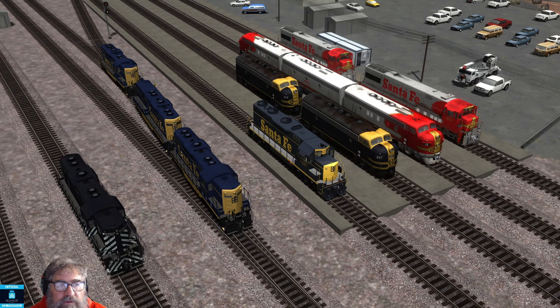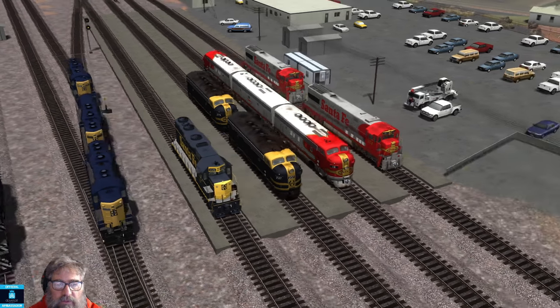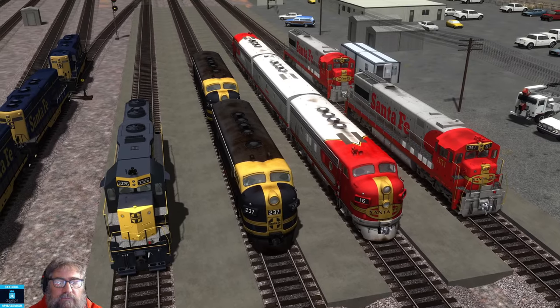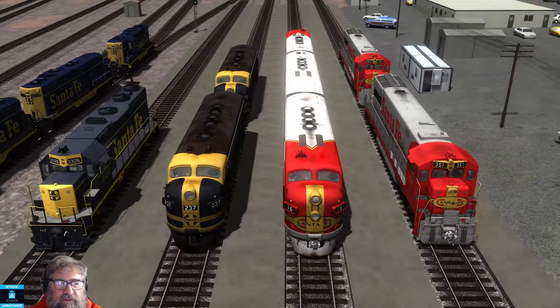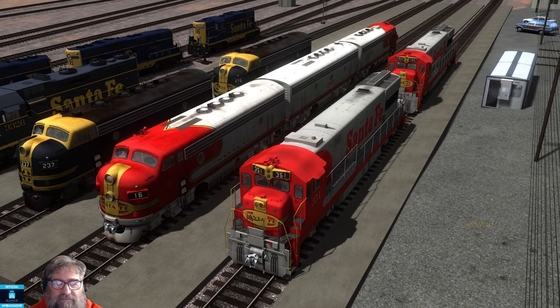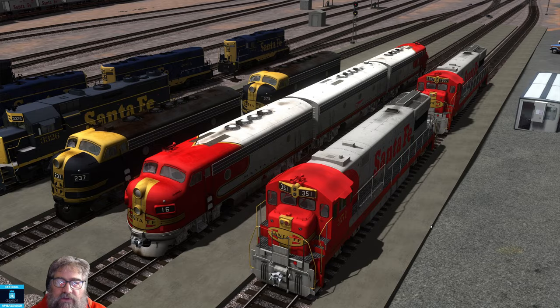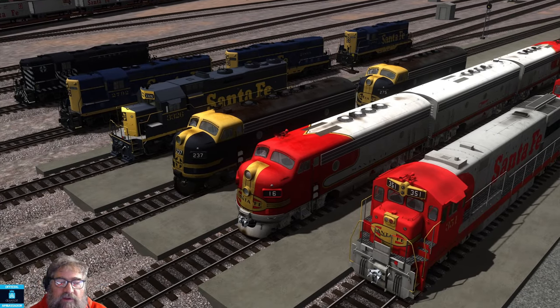The GP9s and GP7s look quite nice — good to have them in the game. Great to have the slug, the GP7B, sitting around. There are plenty of GP35s in the game already, so not that special there. The F3s and F7 look reasonably nicely textured and well done. Now, the U28GC, while it looks really nice, is not all that accurate when you compare it to photos of the real thing. Perhaps it could have been another model. I'm not an expert in Santa Fe locomotives by any means, but I had a bit of a trawl around some imagery and I think it looks a bit off.